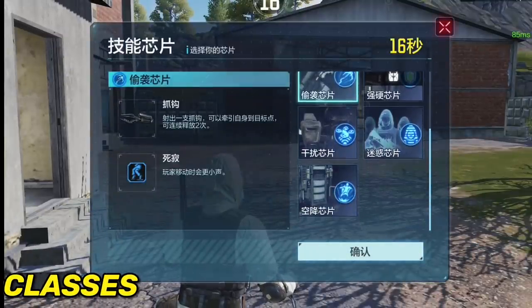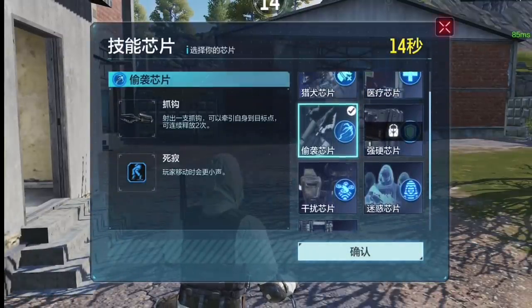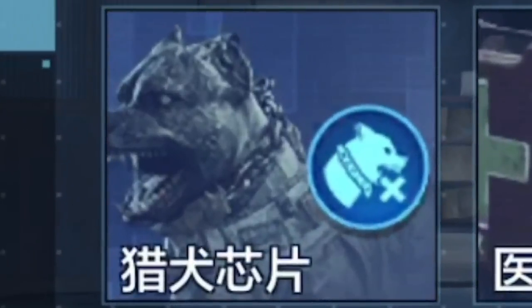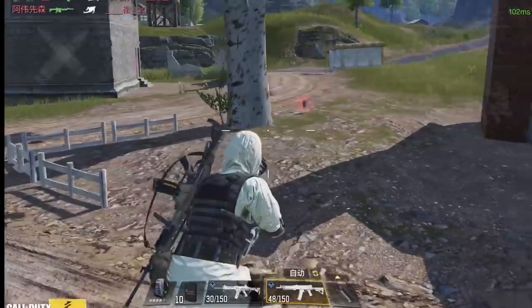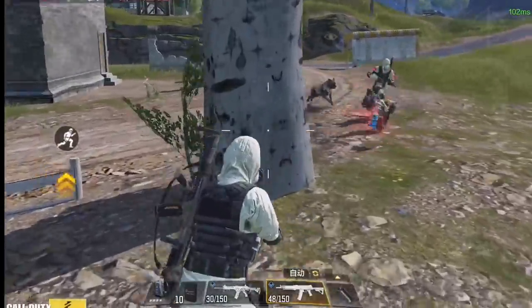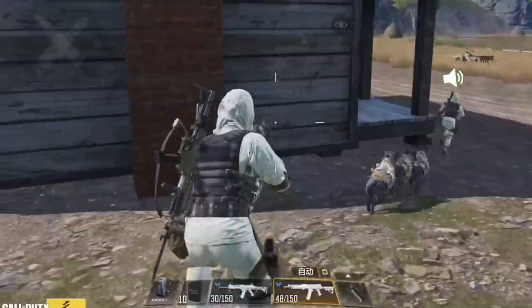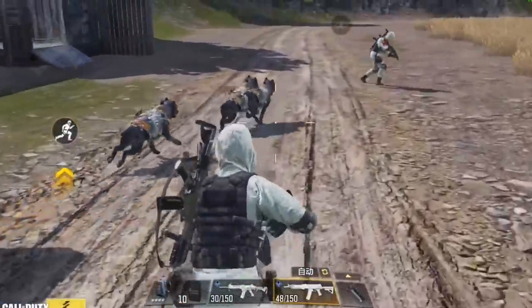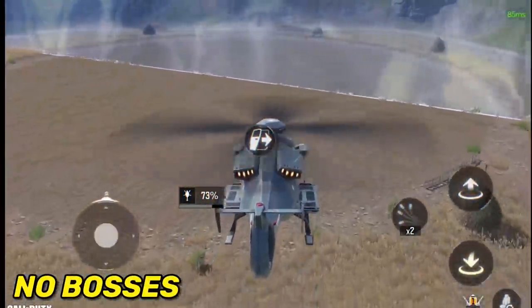First of all, they still don't have all the classes — they only have a total of 7 classes. This one right here is pretty much the zombie class, but instead of zombies you get to unleash dogs on your enemies, which is pretty cool and better than zombies. Also there is no Butcher in Fire in this version.